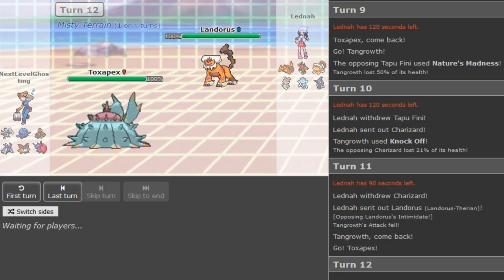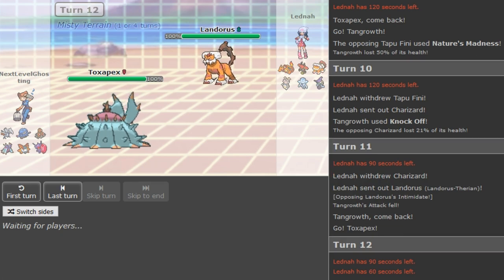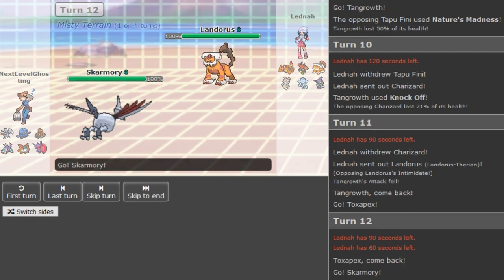This Landorus — I don't think it would be Substitute too. If it's Smackdown Landorus with Earthquake this is like a nice stall breaker, but Bulu is probably the main breaker. Bulu would put in so much work if the Volcarona wasn't there. It's obviously not Stone Edge Bulu — otherwise he would have gone for it. Or he predicted Skarmory, or he just has Stone Edge and didn't want to show it yet.